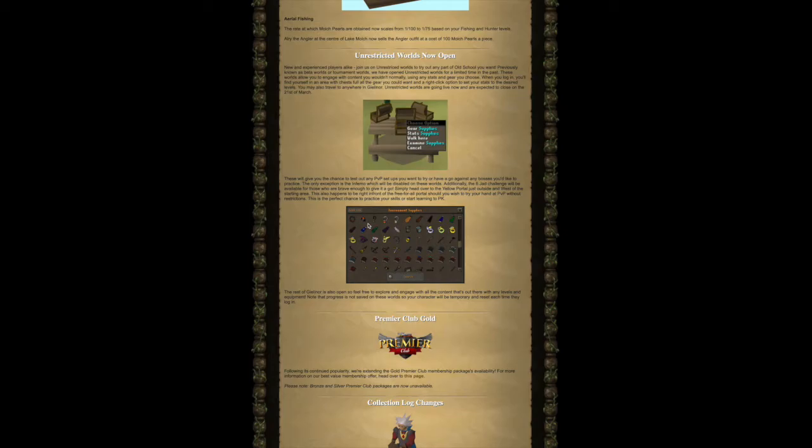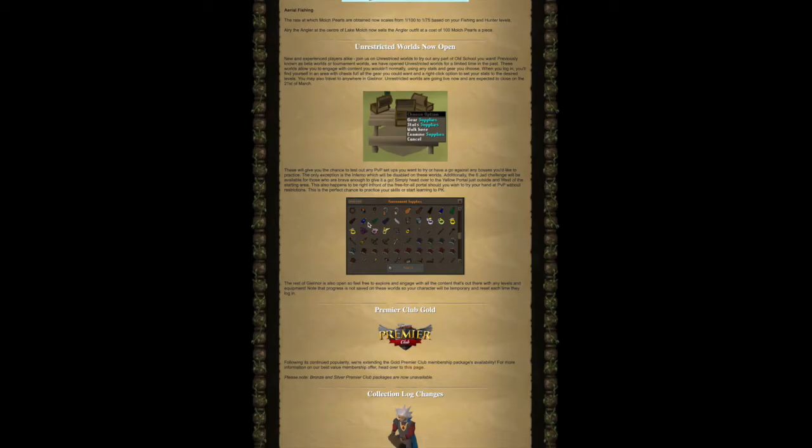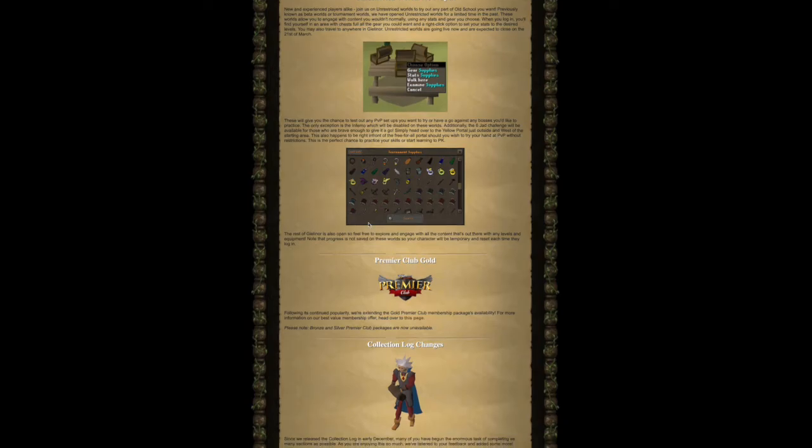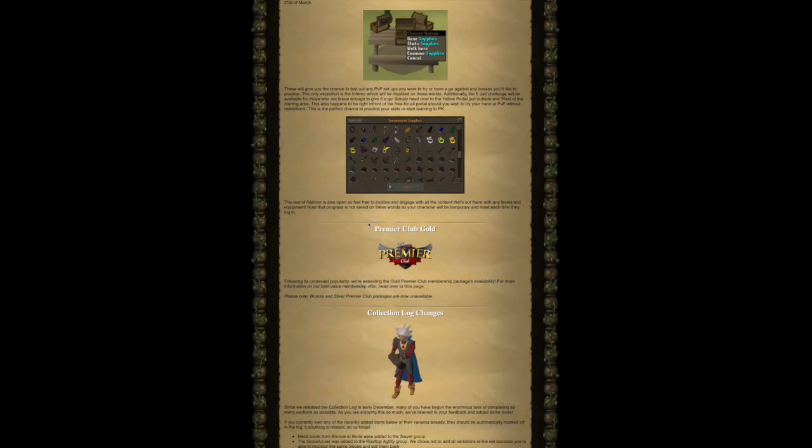The Six Jad challenge will be available for those who are brave enough — simply head over to the yellow portal just outside the west of the starting area, right in front of the free-for-all portal should you wish to try PvP without restrictions. This is the perfect chance to practice your skills or start learning to PK. The rest of Gielinor is also open so feel free to explore all the content with any levels and equipment. Note that progress is not saved on these worlds, so your character will be temporary and reset each time you log in.